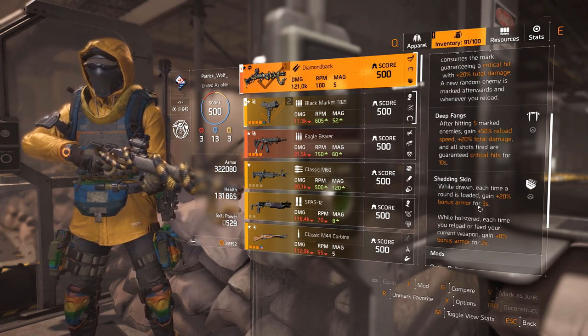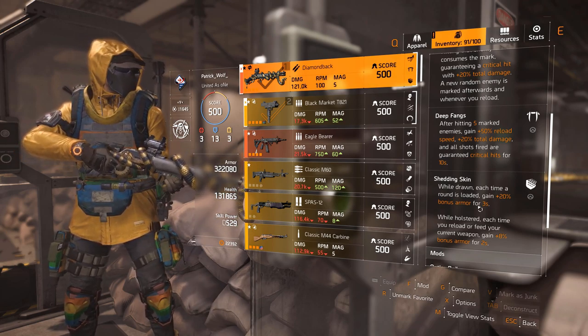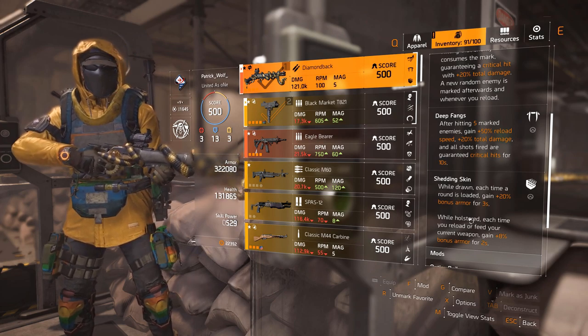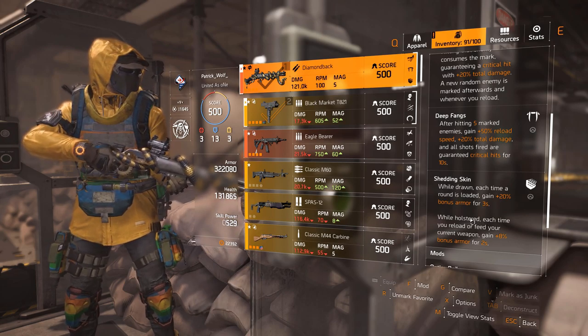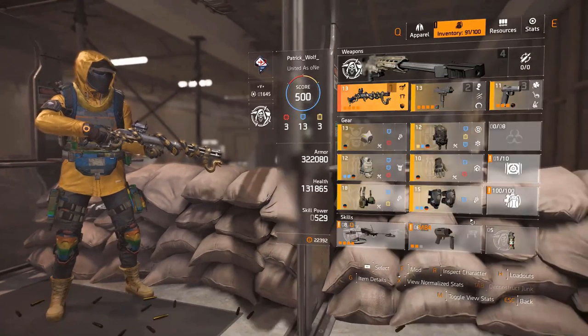You guys need to get this gun as soon as you can and give it a try. The Well Holstered talent reads: each time you reload or swap your current weapon, gain plus 8% bonus armor for two seconds. That's a nice bonus if you want to use it as a holstered weapon. This gun is really good.